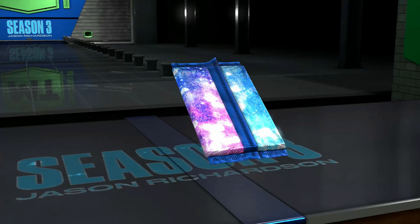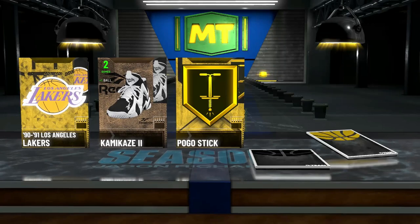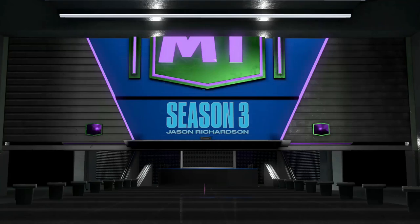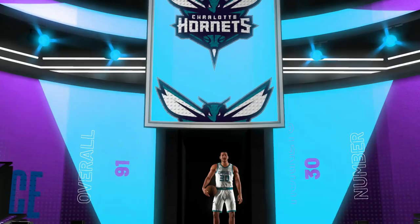Without further ado, let's open some packs. I think we got something off the rip here. It's Jason Richardson — and it's going to be a short pack opening because I am not opening a single other pack after that. Gold pogo? And it's not. It's either Mo Williams or Del Curry. The Splashfather? Let's run it. Del Curry. Okay, yeah, I'll take Del Curry.